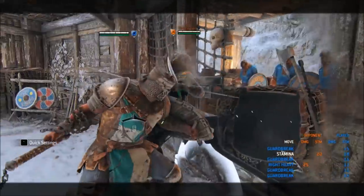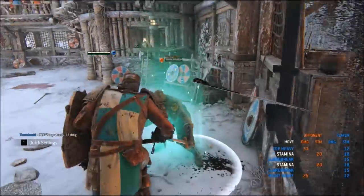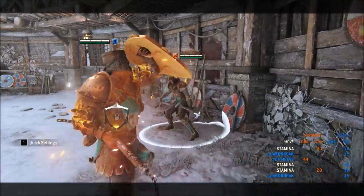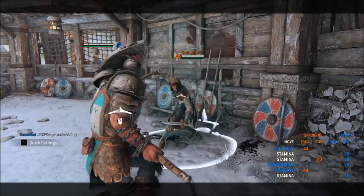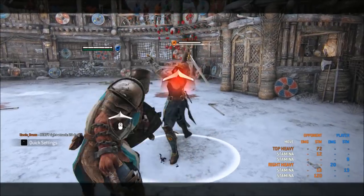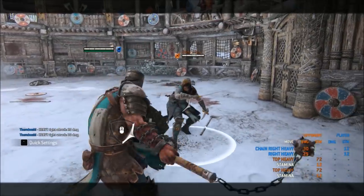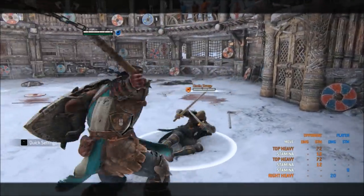On a wall splat, if you're close to him, you get a top heavy for 33 damage. On a max range guard break throw, you can get a charged top heavy for 44. On an out of stamina parry, you get side heavy into side heavy for 55 damage. Don't do a charged top heavy — it's slower, unsafe on wake up, and deals the same damage.